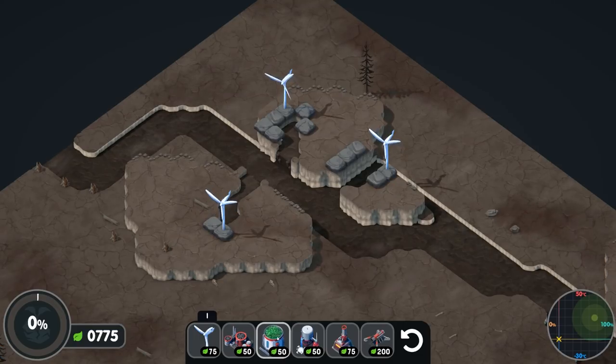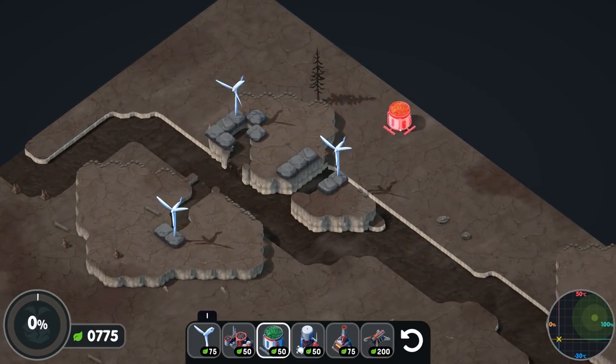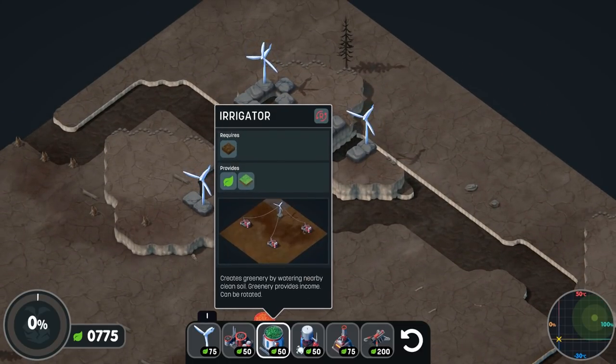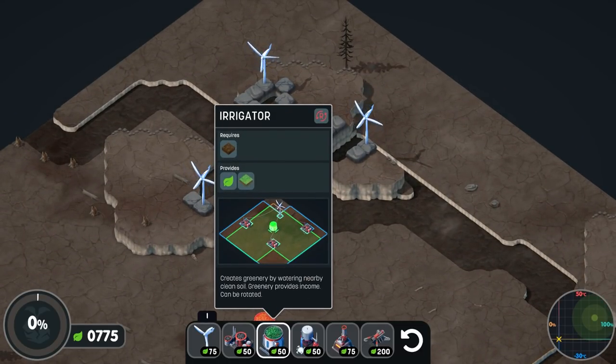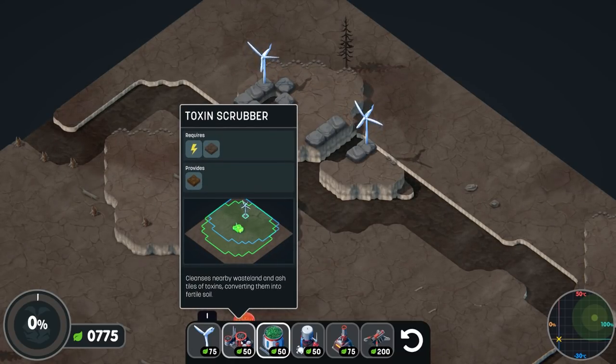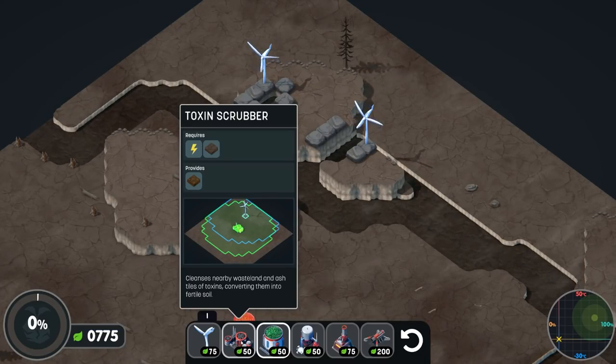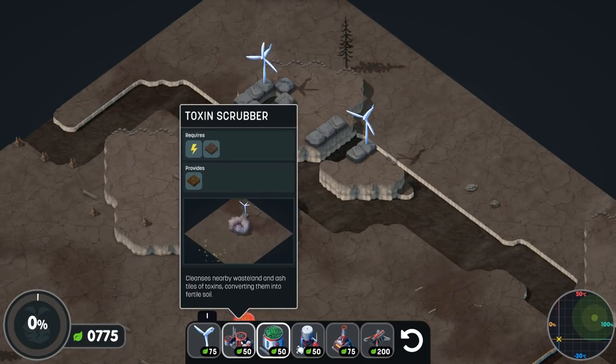What can we do now? We have this thing called an irrigator, but we can't place it because it requires a different type of soil. So we need to make that soil — in this case we need a toxin scrubber, which cleanses nearby wasteland and ash tiles of toxins, converting them into fertile soil.